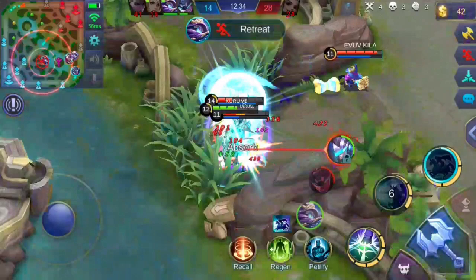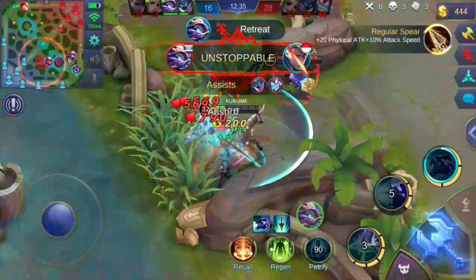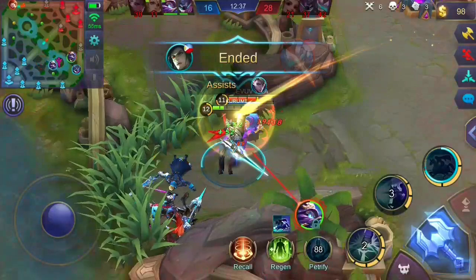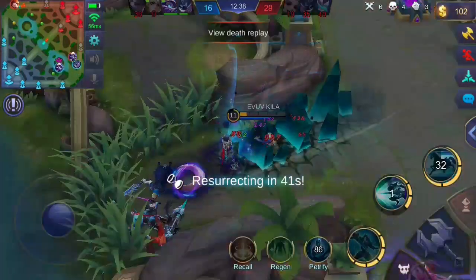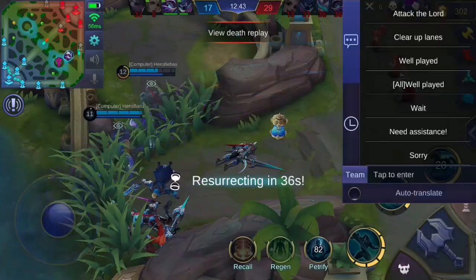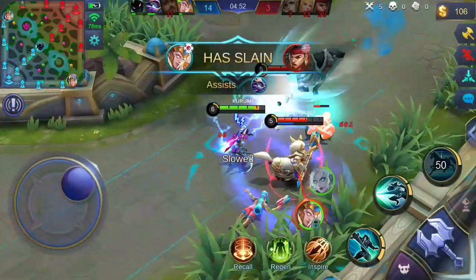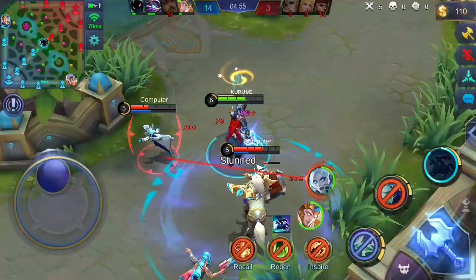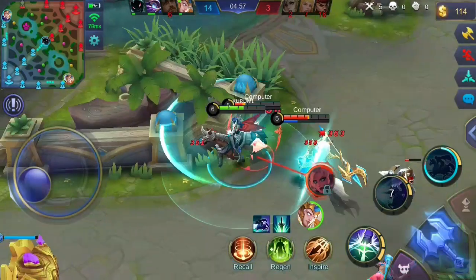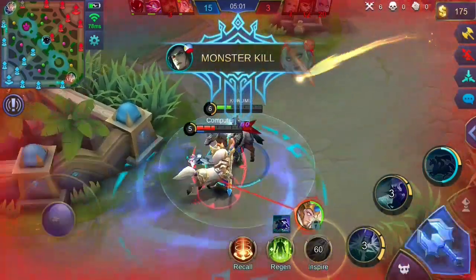Then I used my first skill to stomp on the enemies, dealing damage and slowing them down. Since my skills were on cooldown, my only choice was to deal basic attacks. Always remember to use your regeneration skill in times of danger. Leo Mord's specialty is reducing the enemy's movement speed — almost all of his skills grant movement speed reduction to enemies. You can use your first and second skill, either mounted or not, to deal a combo and reduce enemies' movement speed.